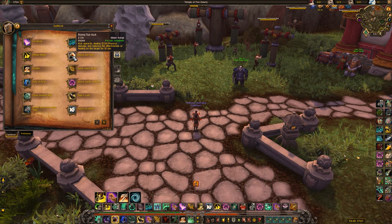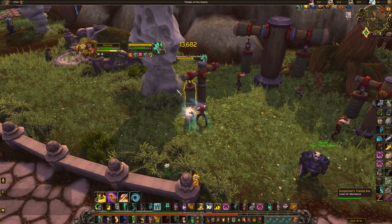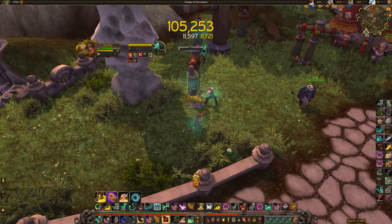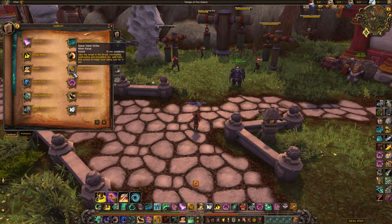Next up is Rising Sun Kick. This does a decent amount of damage and also applies a Mortal Strike debuff, reducing the target's healing by 25%. You pretty much always want to keep this up — Rising Sun Kick is a big part of your rotation. Spear Hand Strike is your interrupt — it locks people out for 4 seconds on a 15-second cooldown.